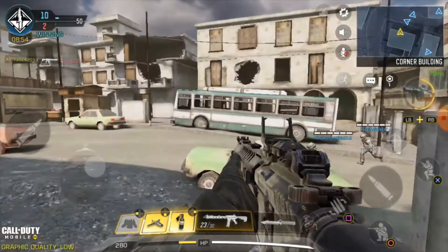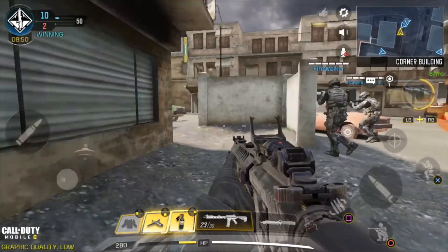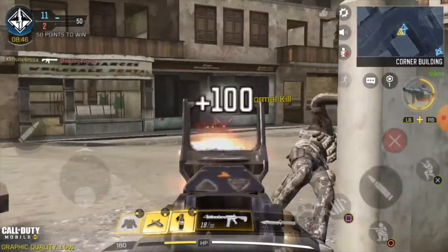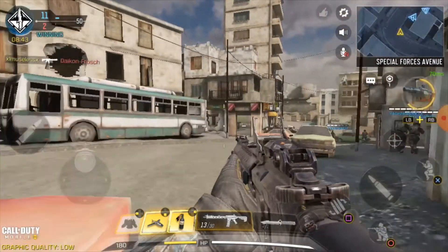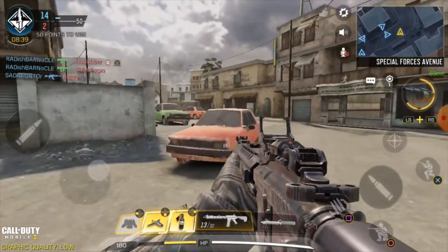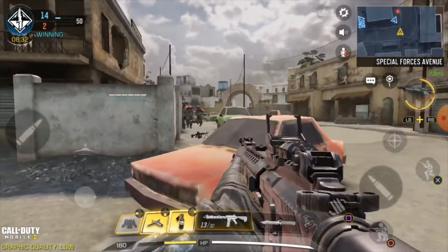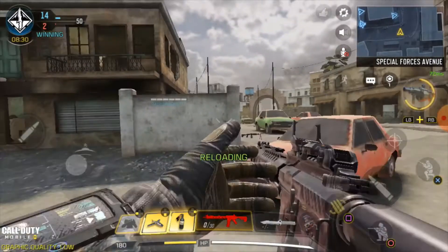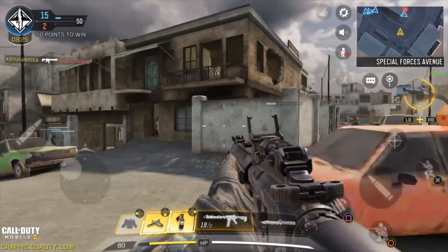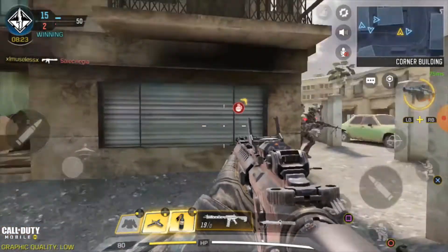The M4 is an extremely good assault rifle with high power, fast fire rate, and extremely good accuracy with low recoil. Its easy-to-use mechanics is what makes a lot of pros use it, and with a little bit of help from the foregrip, the FMJ, the stock, and the red dot sight,